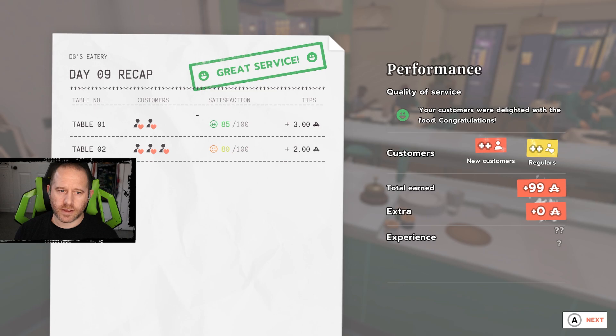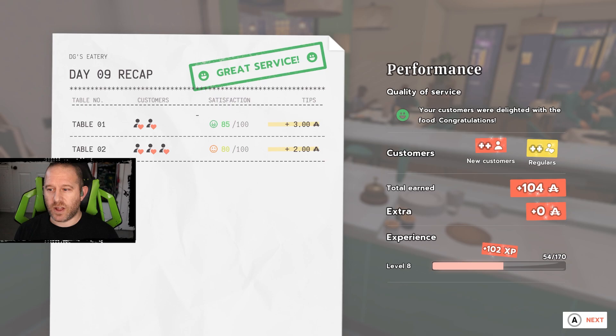85.80 is not bad for the level of ingredients. Made over 100 bucks, spent about 39 on food, so that was about 65 profit — that's a good day. We're level eight now despite the problems and getting in my head. Having a rough day eight, day nine went well. That's going to do it for this episode — I'm Decathlon Gamer, like, comment, subscribe. Next time we'll have the upgraded menu item on and it's going to pay so much better — all we added was a little red wine. Have a good one, be safe out there, bye for now.